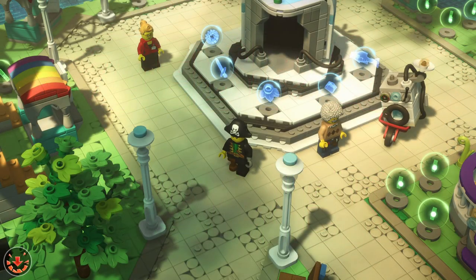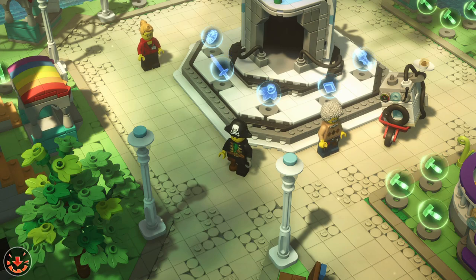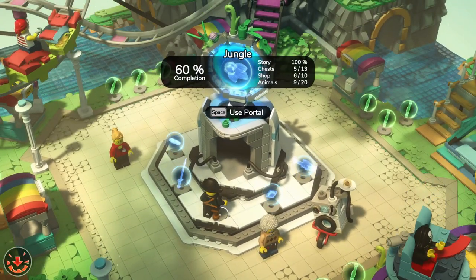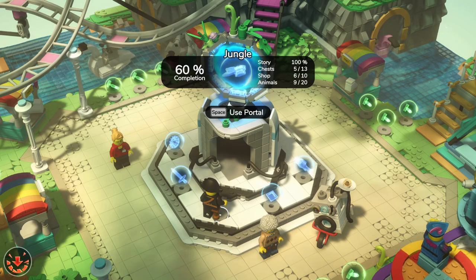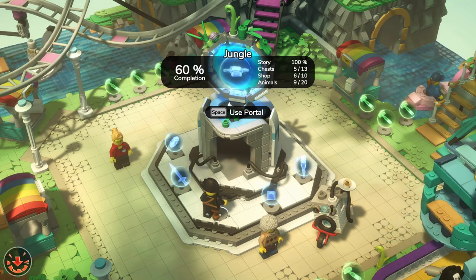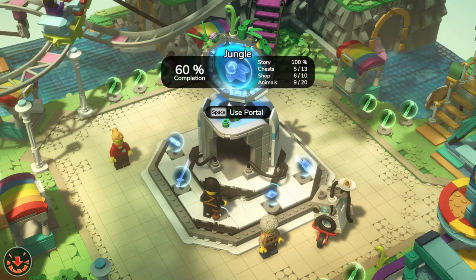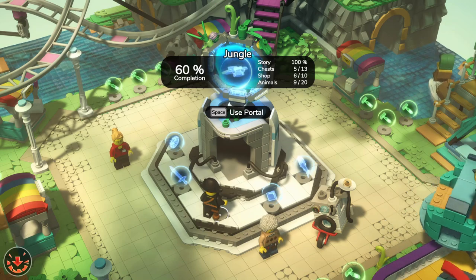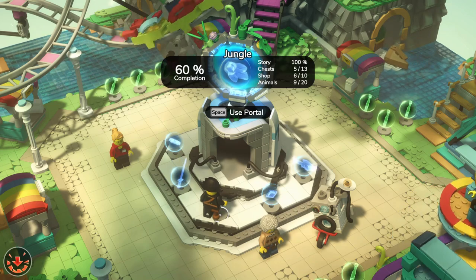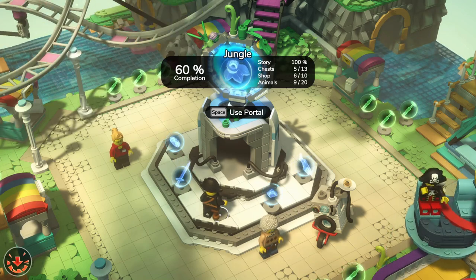Hello Zebraherd, welcome back to LEGO Brick Tales. In the last episode, we may have completed the main story of the game, but there is still so much more to do. As you can see, each world has separate chests, shop items, and animals to find. So we'll be running through at least the jungle today to find everything we can, and my goal is to get the remaining 40% completion so we can move to the next area.